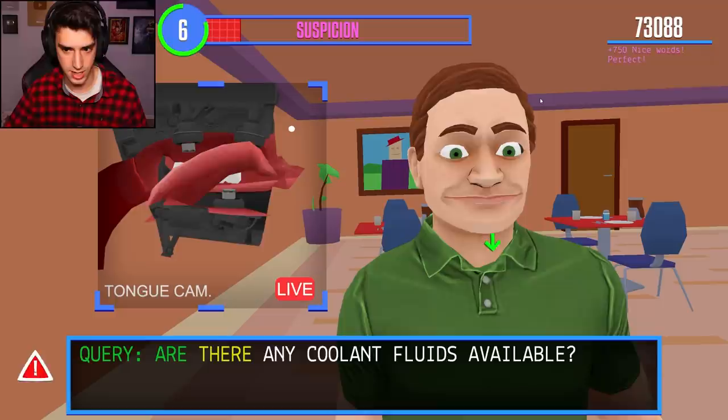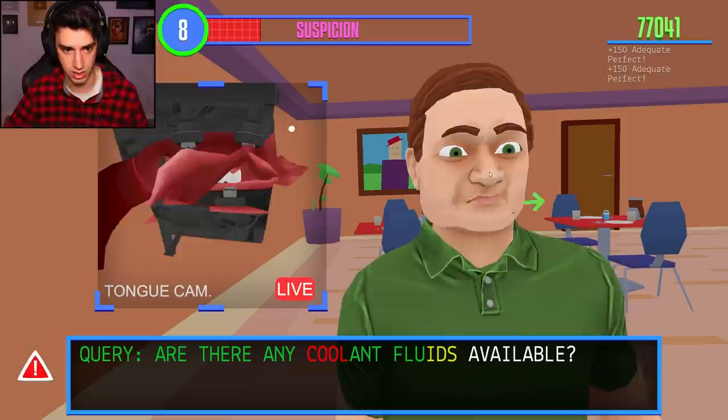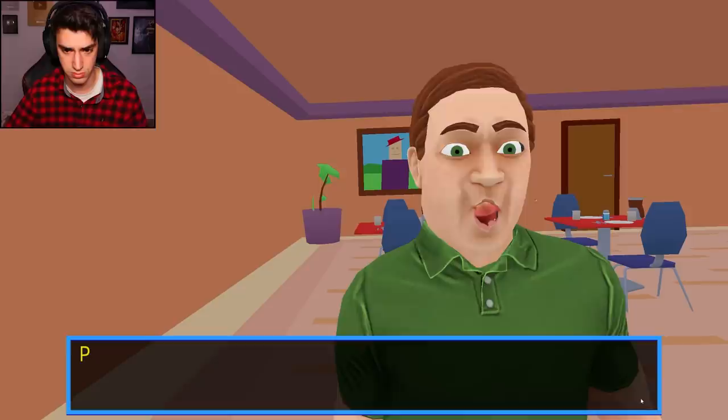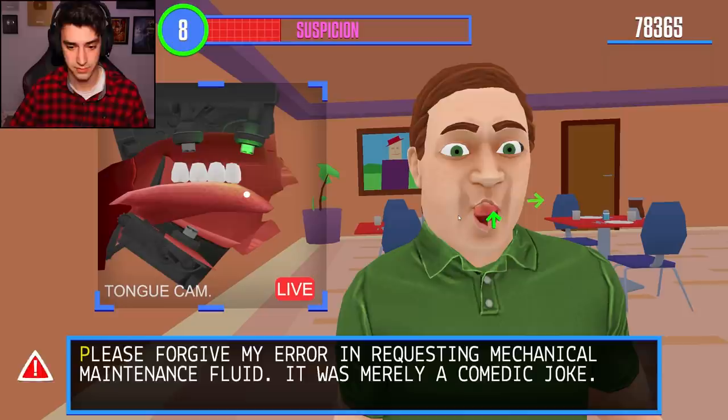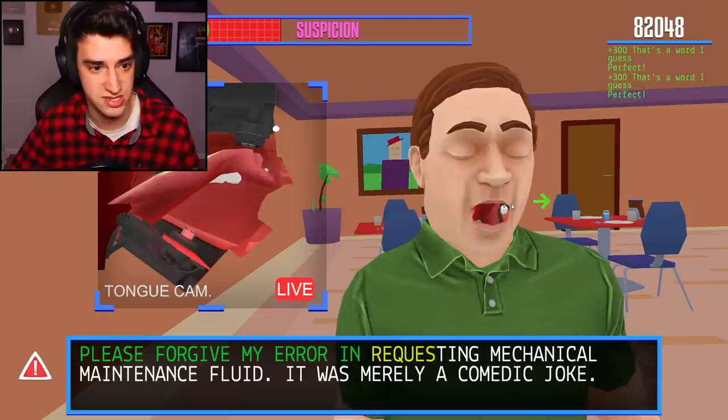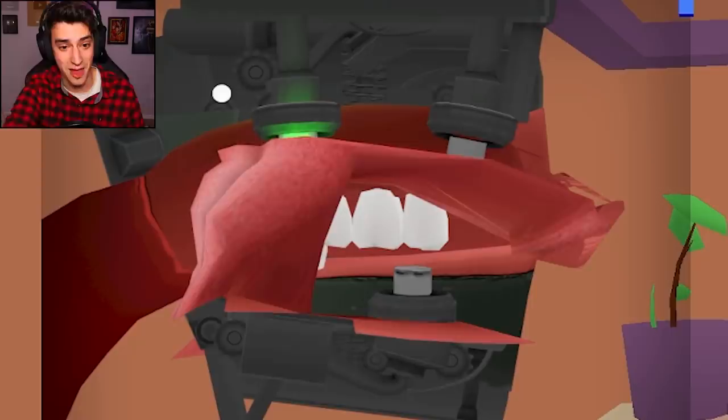I'm not really sure, let me just take another look at the menu. Okay, Karen. Speed run time - up, down, right. Oh no, I hit the magic red button that you're not supposed to hit. The red - you're just not supposed to be over there. What did I do wrong? Look at this guy. Oh I did it! Is that a cocktail? Please forgive my error in requesting mechanical maintenance. Dude, these are tough sentences. It was merely a comedic joke. I said a joke as an AI - it's kind of impressive. That was good. You know what's crazy? This game exists. That's insane. I'm like picking my nose with my tongue - what is going on?